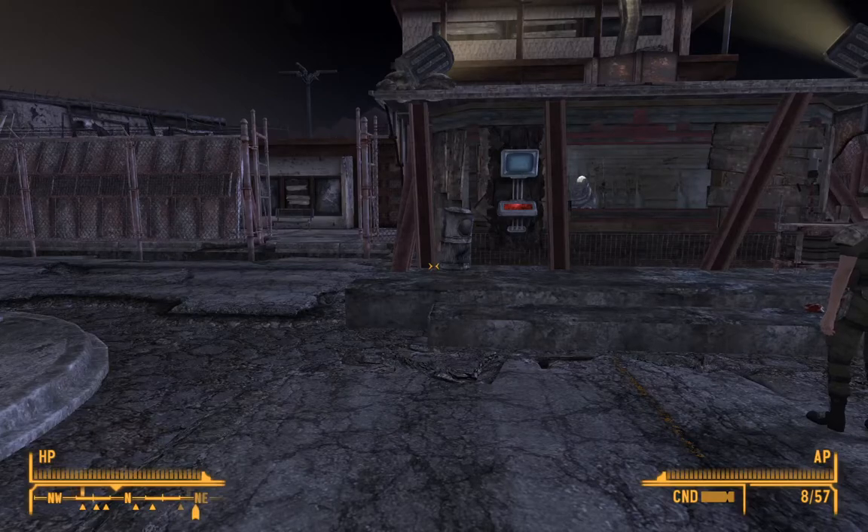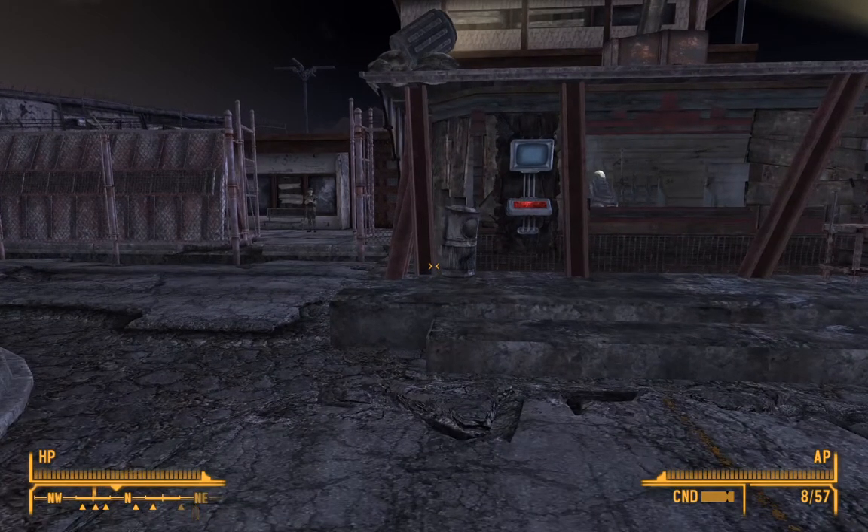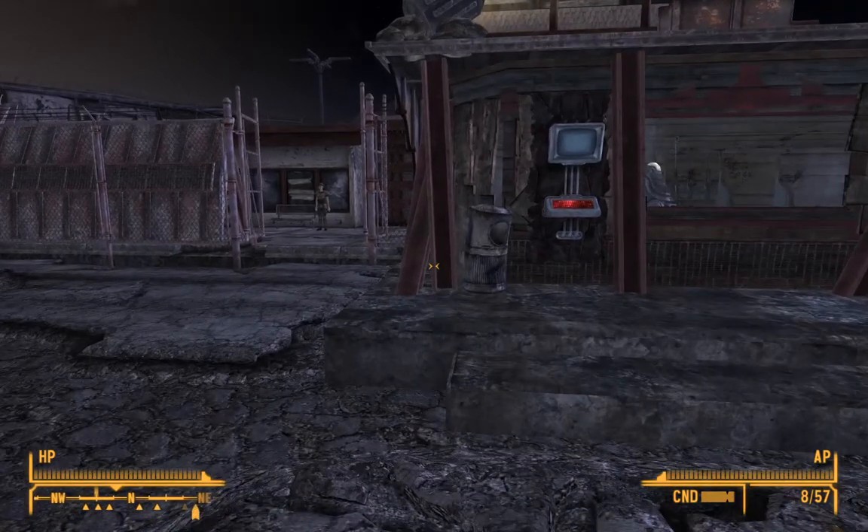Hey, what's up guys? Welcome back to the second installment of my Fallout New Vegas tutorials. In this video, I'm going to show you all how to get roughly — basically infinite caps in this game. Now, this is more of an exploit, not a glitch. If you're into glitches, you can do that — it's probably more profitable, but I just don't think that's fair and it ruins the game for me. I prefer exploiting; I just get more satisfaction out of it.